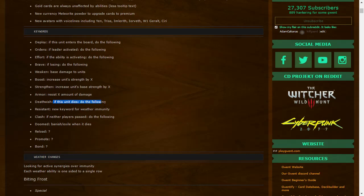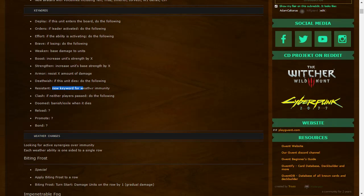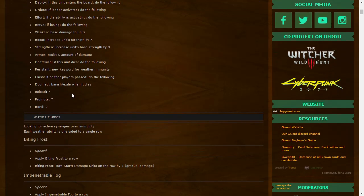'Deathwish: if this unit dies, do the following' — fairly simple. A new keyword for weather immunity is 'Resistant.' 'Clash: if neither player passes, do the following.' 'Banish/Exile: when it dies' — so it's banished when it dies. Good keyword, I like it.